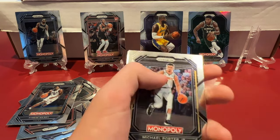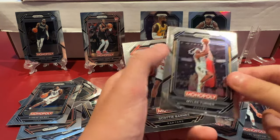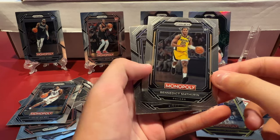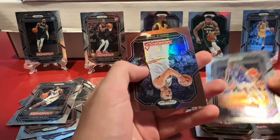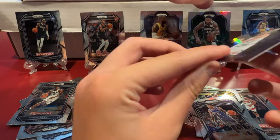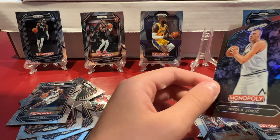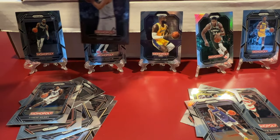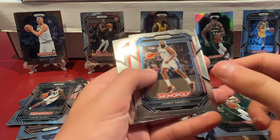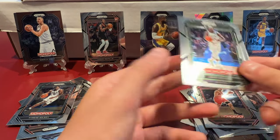We got Michael Porter Jr., Jeremy Grant, Miles Turner, and Scotty Barnes. Then Colin Sexton, Benedict Mathurin — I think he's okay. De'Aaron Fox. And then a parallel for the Joker — oh, it's numbered! 249! I should have checked mine — I didn't check mine. Oh that's a cool /249 Jokic. He's going to win himself a ring. What's the game tonight? Oh yeah, could be.